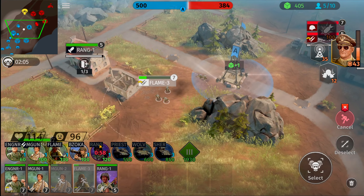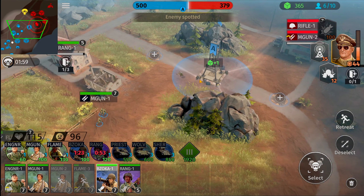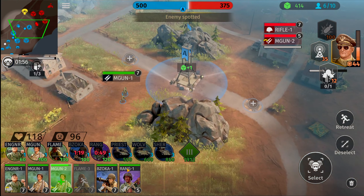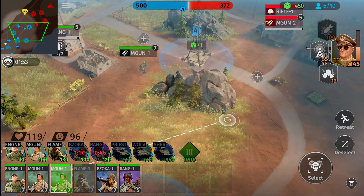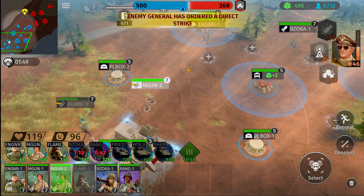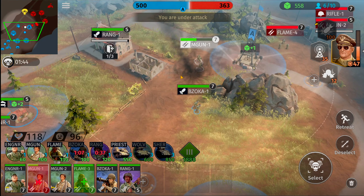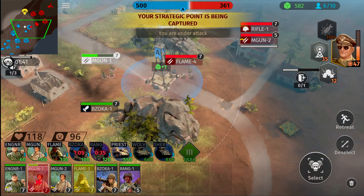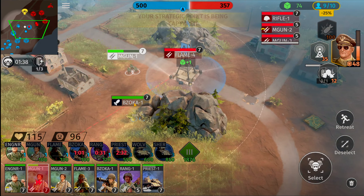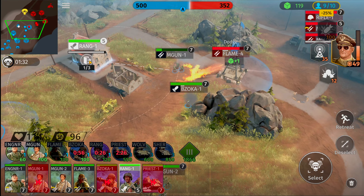Machine gun that's done fantastic so far — fall back to the base. Range squad, go for that house. Flamethrower squad, go for the burn. He's toasted! Fall back to the base, grab a bazooka unit and send him out. His machine gun unit is upgraded — we don't necessarily have too many points yet but we have plenty to get to the tier two or three phase. Everybody's getting healed up at the base. Let's grab the priest.